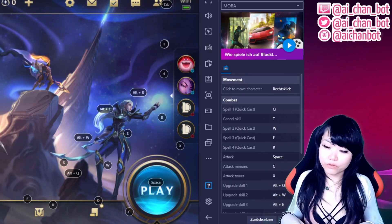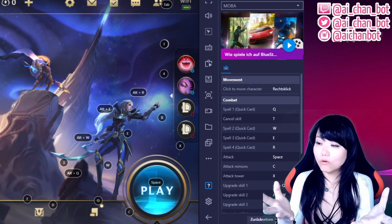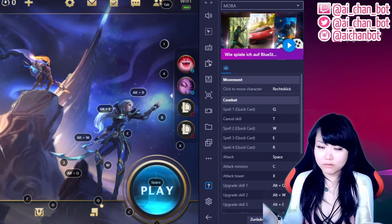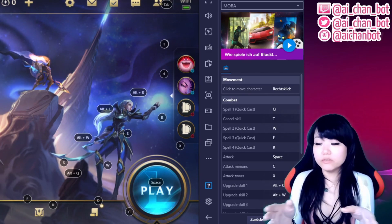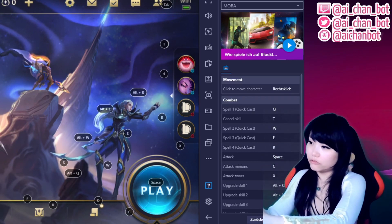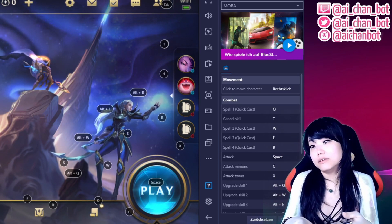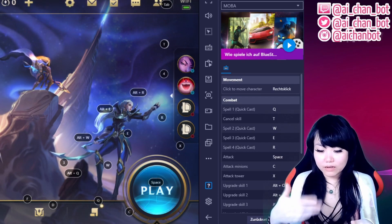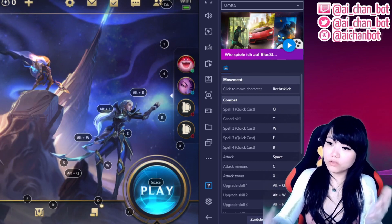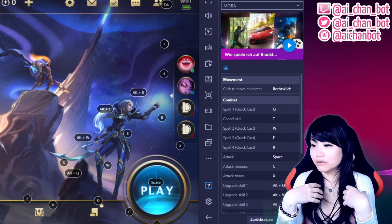After saving, the key bindings will display on your overlay. When you go into game it will be just like playing League of Legends on PC but in the mobile version. I found this way works for me because it's easy to play and I can still stream in high quality on Twitch, Trovo, YouTube, or Facebook. It's much easier because I can put the game on one screen and the chat on the other — I can look at the screen and still read the chat, which you can't easily do when playing on a small phone.